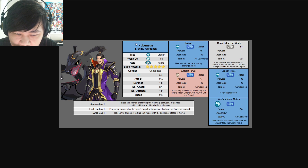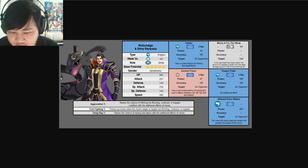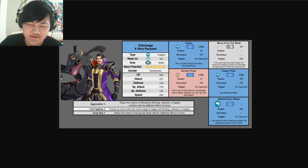It also has Ancient Power, and Dragon Pulse — 3-bar, 100 power, 100 accuracy, single target, no additional effect. Special dragon move. The sync move is Warlord Draco Meteor, 200 power, single target, and the more the user's stats are raised, the greater the power of this move. That's a really powerful sync move.